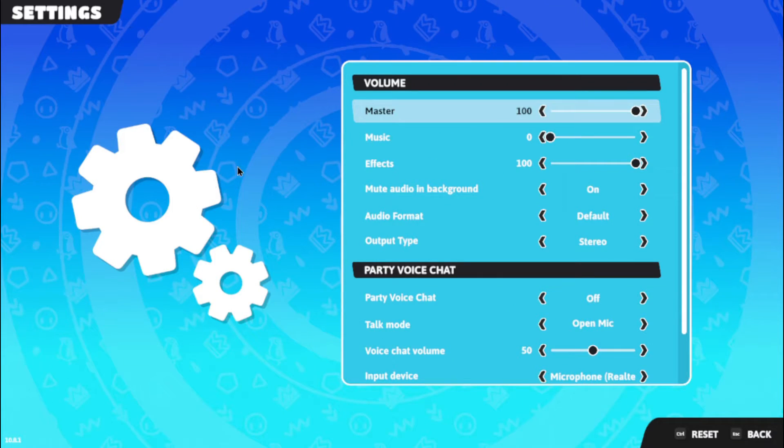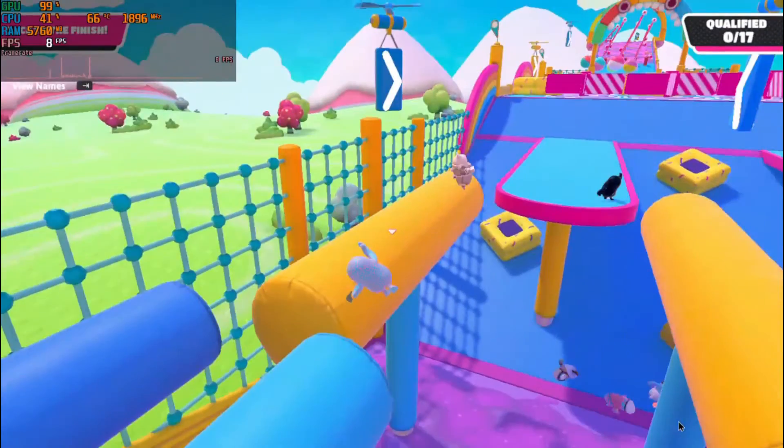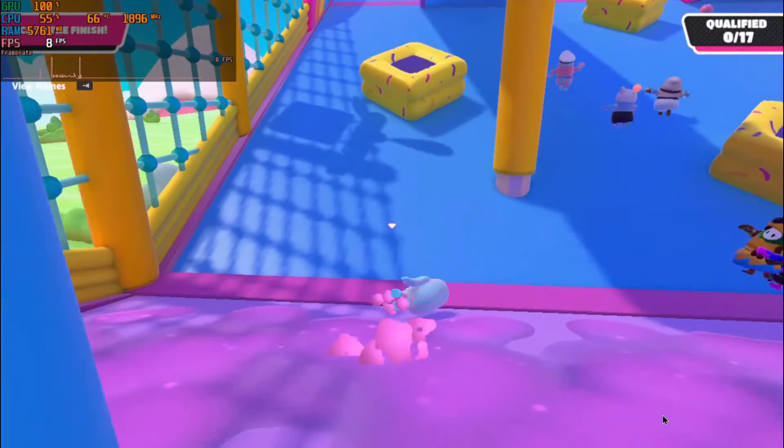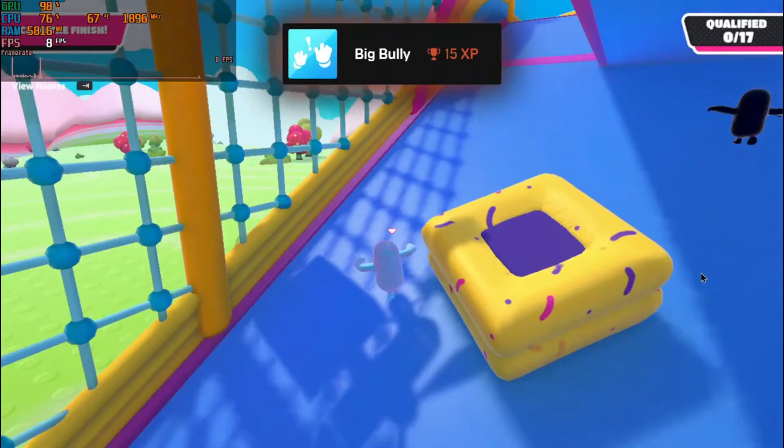Now go to audio settings and turn off music. This is my personal opinion — when your game is running at a low frame rate, music just makes it feel even more laggy. So after step one, the game is still unplayable, so let's move on to step two.